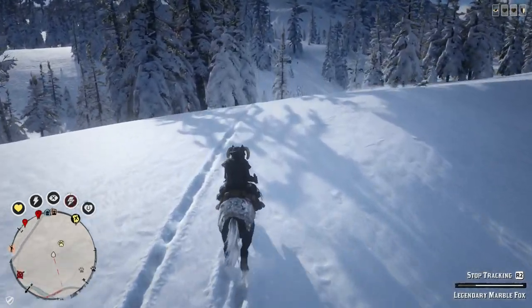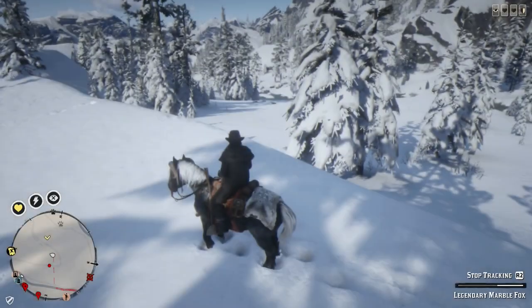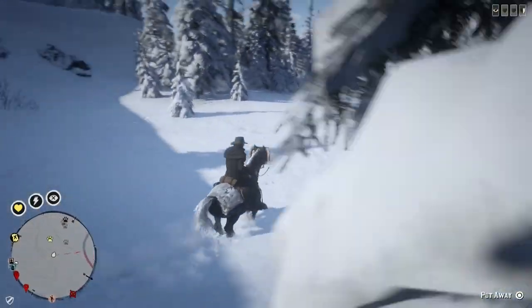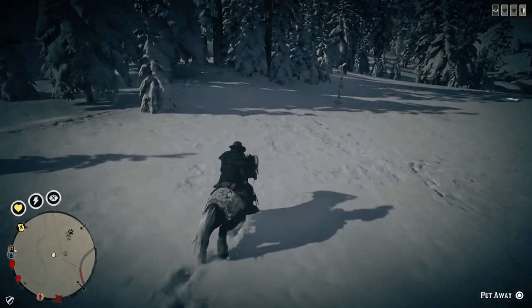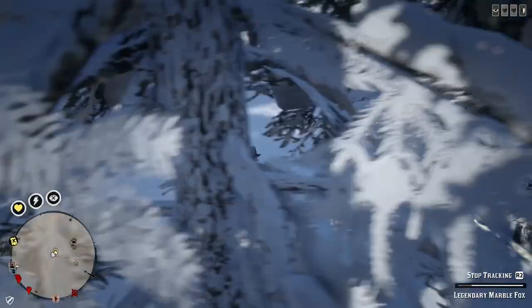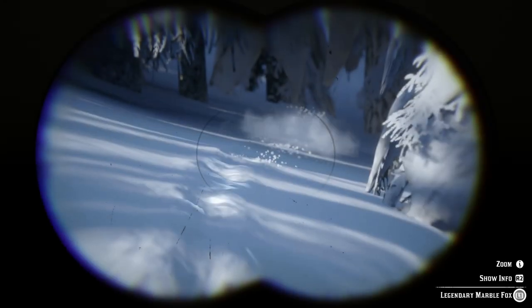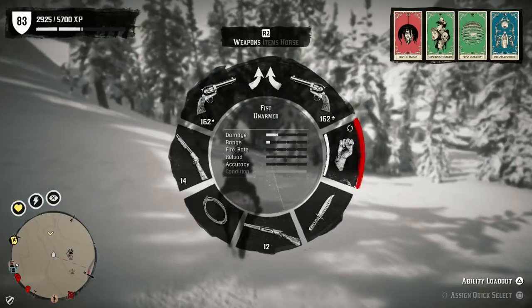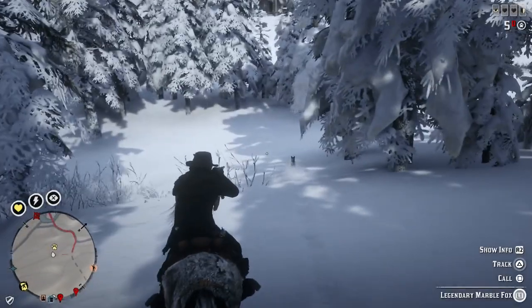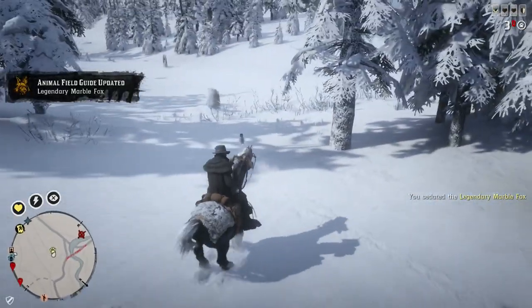I have looked for some of the other legendary animals in game and have had no success, so it could be some kind of bug where they're not spawning correctly or as fast as they should. Just be aware if you come to this area it may not be in this exact location. On the mini-map you'll see that little yellow paw pop up when you're close. I did get a prompt for another legendary animal in a different area — kind of like it does in single player — but I never could find that animal. I did not get that prompt with this one.